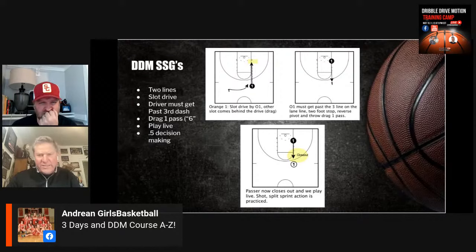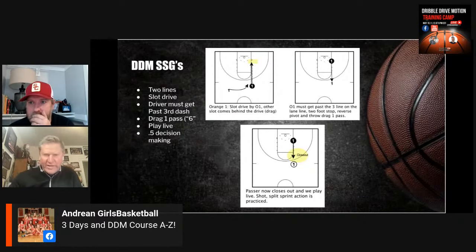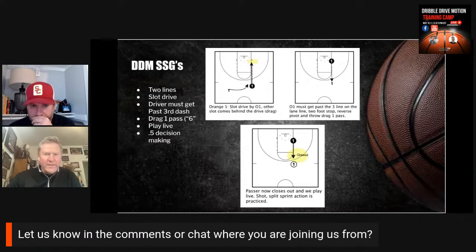The thing I love about this is the decision making it creates. This might be something after your warm-up series — maybe you warm up with some shooting or get going right away. I like to do this right after our quick stretch break when we get into our breakdowns. On the slot drive, the one attacks the slot and they must get past the third dash with at least one foot, so they're not cheating the game. Dribble drive principles come into play — Mark calls it his six, we call it a drag one — so the other player slides behind and the reverse pivot action happens.